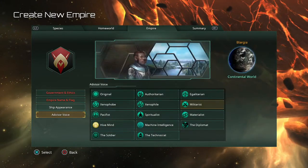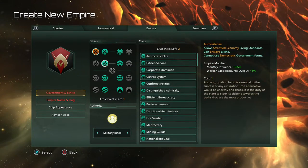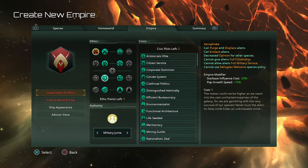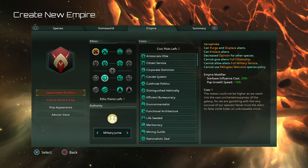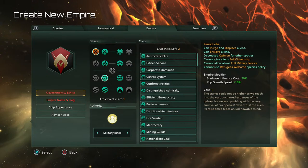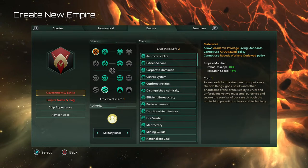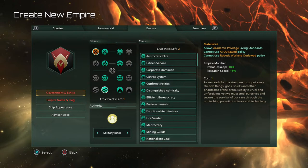I've messed with a couple of these. Authoritarian is fun — you get more influence, you can enslave other species, purge and displace aliens, which can be useful if you start taking over other societies whose species have negative traits or consume too many consumer goods. The starbase influence cost reduction is huge especially at the beginning of the game for expanding. You also get robot upkeep benefits — you can build machine workshops that produce robots — plus bonus research speed.